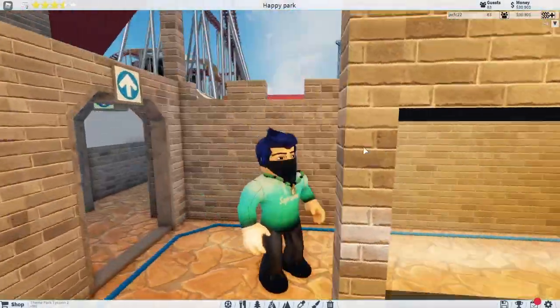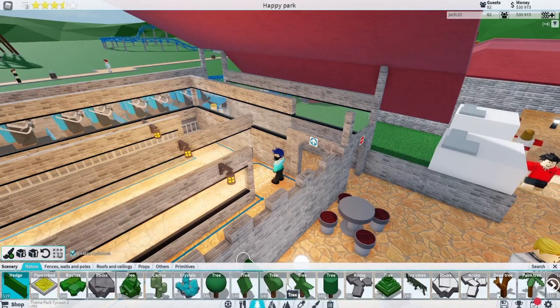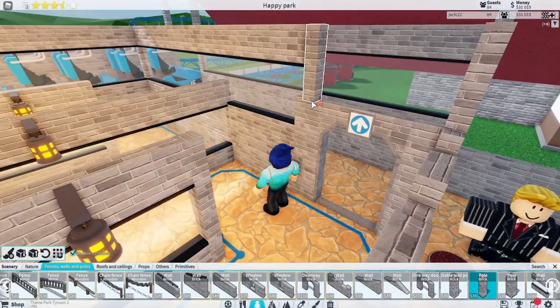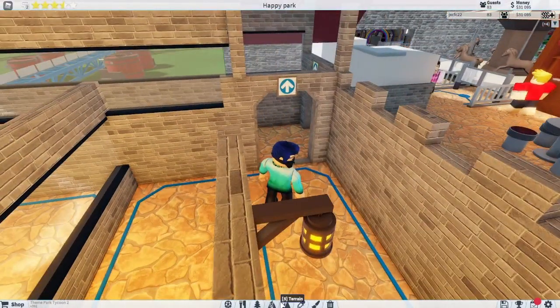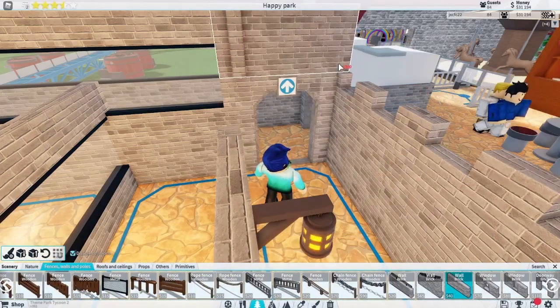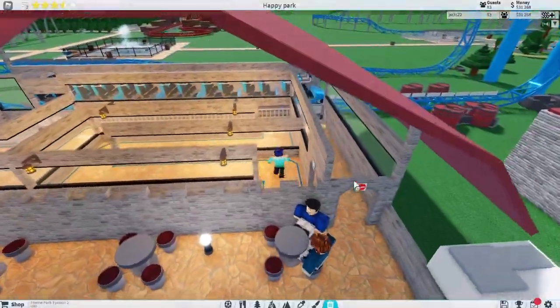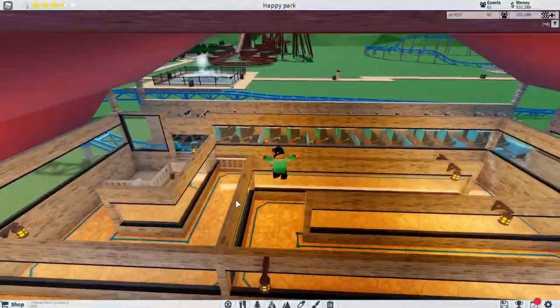And there we go — people can now walk out the queue through here but they can't come back in. Because some people — now we're going to have to put a poll here. I don't get it, they need to fix that. People would dare come through here. I don't get that poll anymore, it's okay we'll fix it. Because some stupid people don't know whether to go in or out.